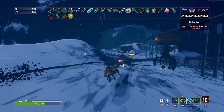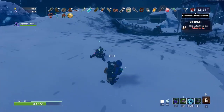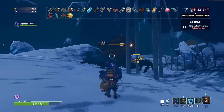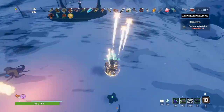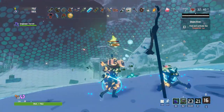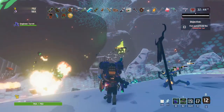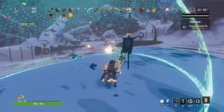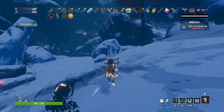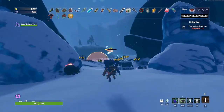Regardless of whichever mine you choose, you can only lay down a maximum of 4 at a time. Placing any more will result in the oldest one being destroyed. This isn't really a problem for Spider Mines since you only start with 4 charges, but the Pressure Mines have 10 charges, so it's much easier to accidentally destroy your own useful mines.